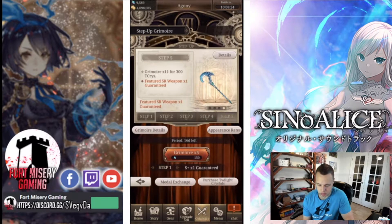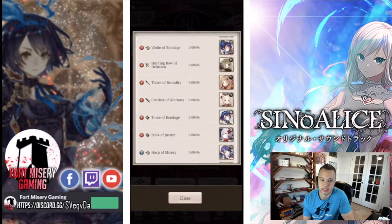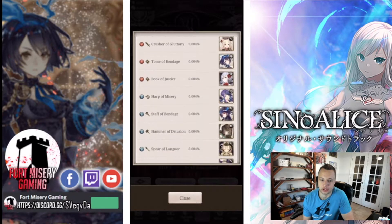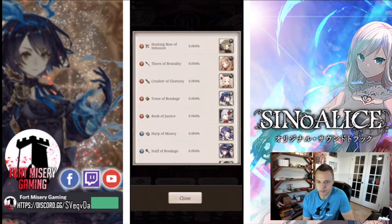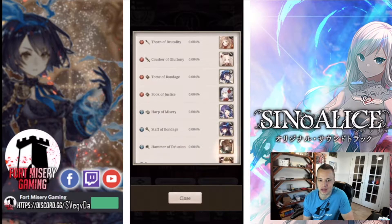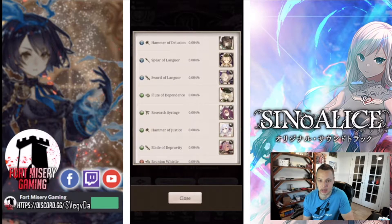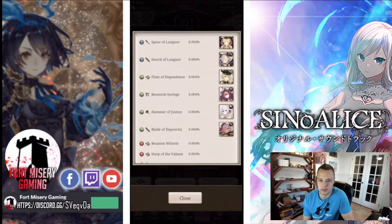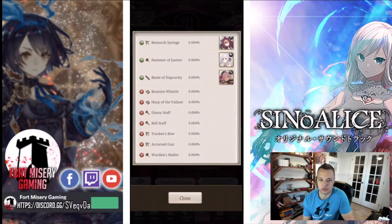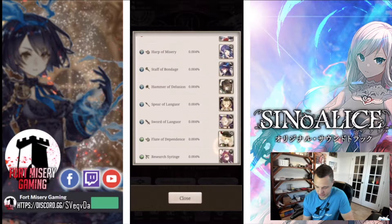The only things on rate-up are those four items. Let's go over the other classes also in this banner that you could pull off-banner: your OGs of Gretel Alice, Alice Minstrel, Sleeping Beauty, Gretel Gunner, Red Riding Hood Paladin, Little Three Picks Paladin, Alice Sorcerer, Snow White Sorcerer, Little Mermaid Minstrel, Alice Cleric, Gretel Crusher, Snow White Paladin, Sleeping Beauty Crusher, Gretel Minstrel, Dorothy Gunner, Snow White Crusher, and Cinderella Breaker.